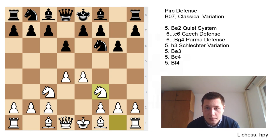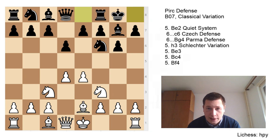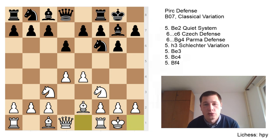Black will always play bishop to g7, and here White gets to choose a variation. We'll go over five moves for White — other moves have been played, but these five are definitely the most popular. The main move is the quiet system, bishop to e2, which is simply preparing to castle as soon as possible. Both sides castle, and now Black can choose between two defenses, the Czech and the Parma. One move Black can choose is c6, and another is bishop to g4. I think c6 is more sensible and is the main line.